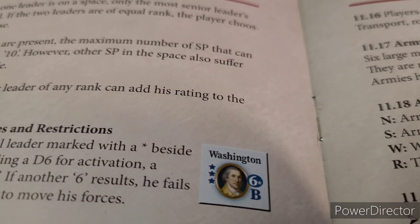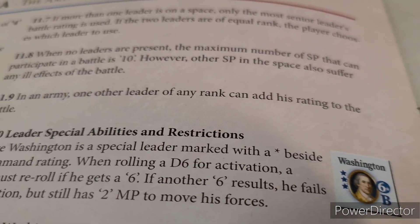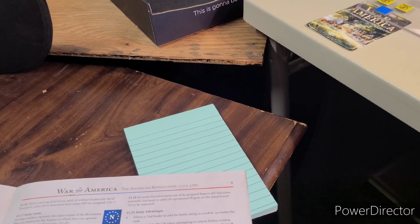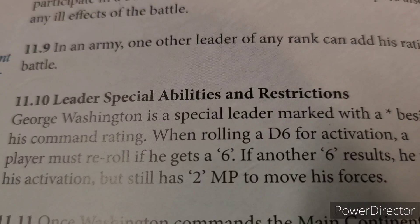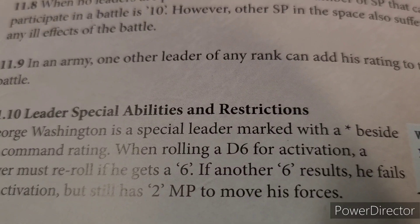Before we go any further, we've got to re-roll for Washington - that six means he has to roll again. If he gets a six he's got to roll another six. So we might not be out of this yet. Everybody's still in Ticonderoga and Washington's gonna roll again. It says if another six result, he fails his activation but still has two movement points to move his forces.